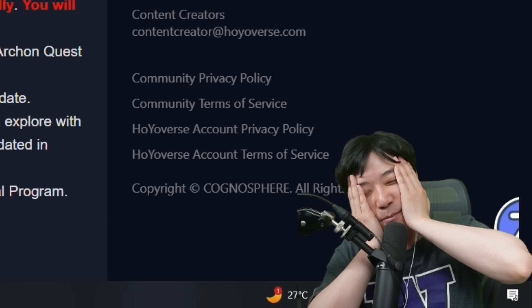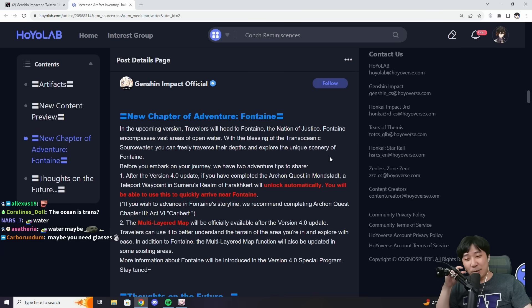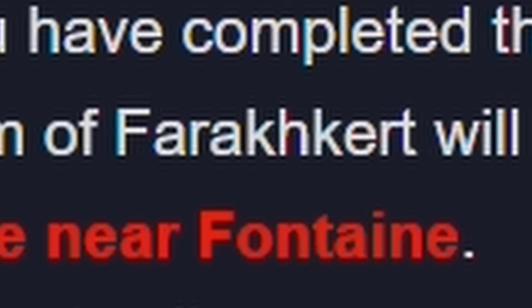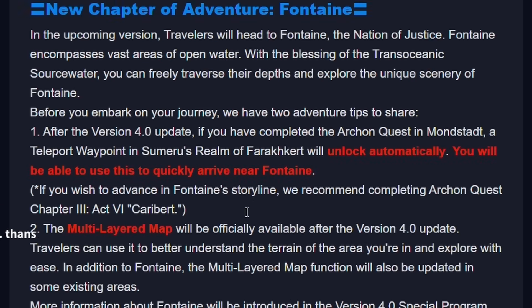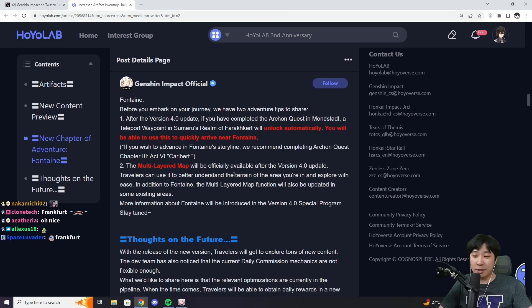I swear, Genshin Impact uses big words that I cannot pronounce and they make me regret not studying SAT words. Before you embark on your journey, after the version 4.0 update, if you have completed the Archon Quest in Mondstadt, a teleport waypoint in Sumeru's Realm of Farrakert will unlock automatically. You'll be able to use this to quickly arrive near Fontaine. The multi-layered map will also be officially available after the version 4.0 update — I thought we already had that, but I guess we're going to get more.